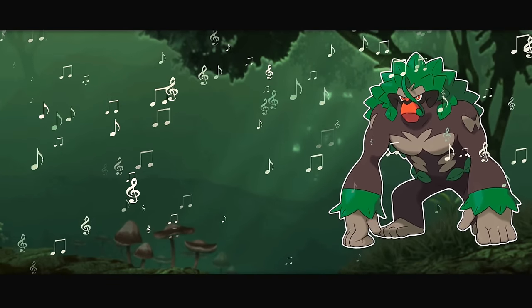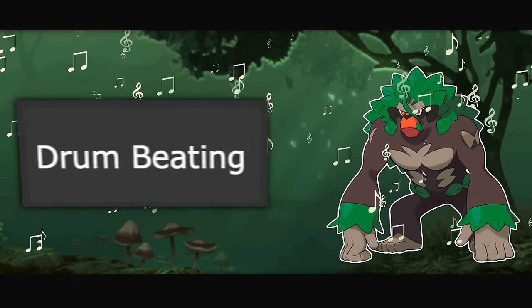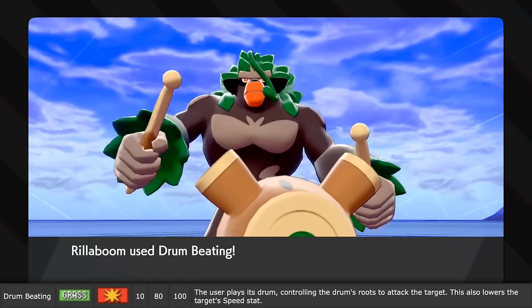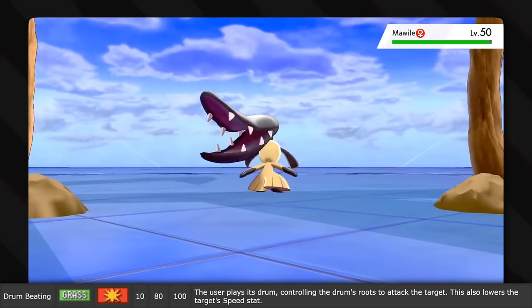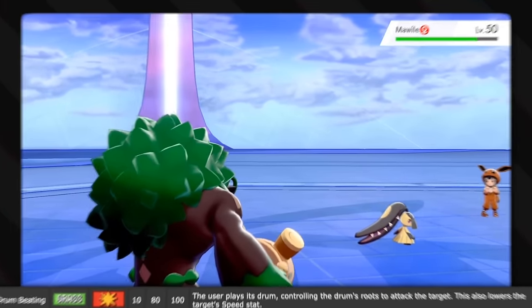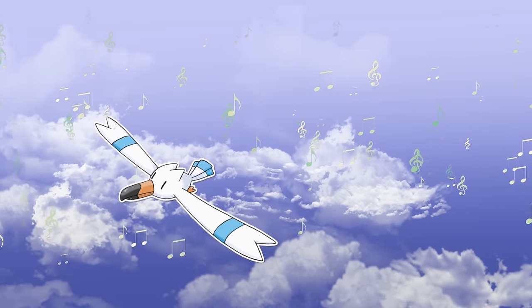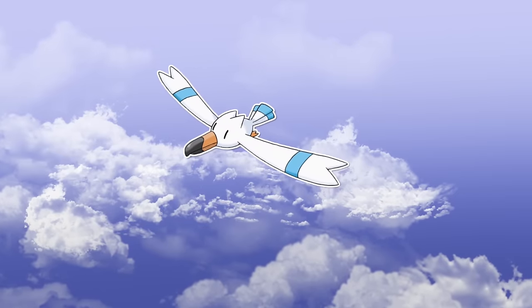Rillaboom has a means of doing basically the same thing to a lesser extent with the power of music — its own signature move, Drum Beating. The drums' roots attack the target and lower their speed stat. Feet all tangled up in roots makes sense. But it also works on levitating and flying Pokémon, so I assume that's just game mechanics — or maybe the music of the drums puts them off their own beat. It throws off their groove. Either way, it hurts because roots were smacking them.